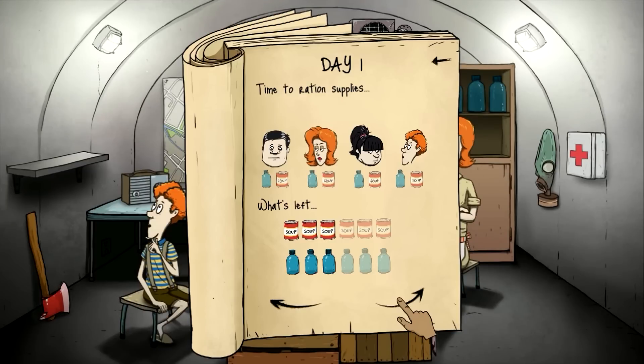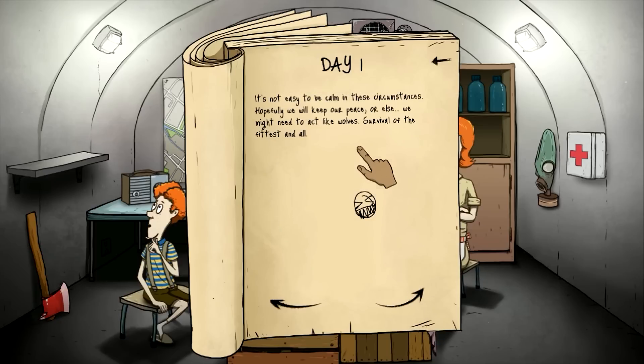We're not going to give anybody any food or water right now. One water ration per person is going to be a quarter of a bottle, so that takes up a full bottle. You can give everybody water all at once, or give one person soup and water individually. But we're going to ration it so nobody gets anything right now. Hopefully we'll keep our peace, or else we might need to act like wolves. Survival of the fittest and all.